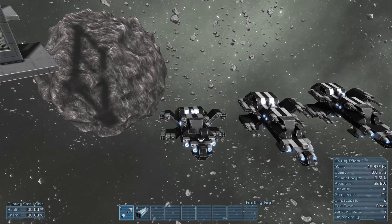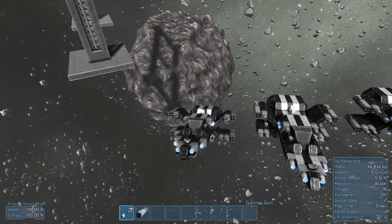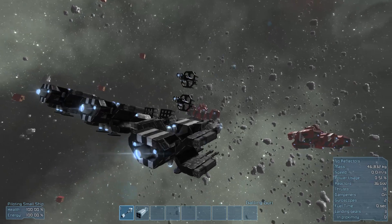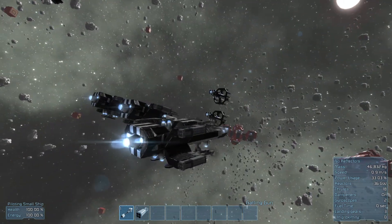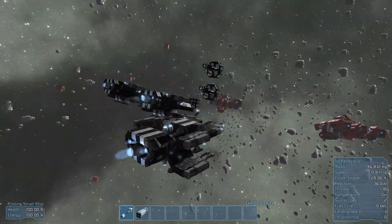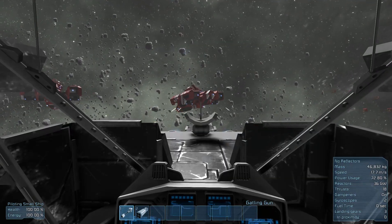If you'll notice, there are approximately eight gatling turrets and four missile launchers. What's really cool is how the physics are handled with these projectiles. Check this out — we're just going to start shooting the gatling gun, and the force from the projectiles is pushing us backwards through space, moving this gunship all by itself. Inside the gunship you can see we do have a rudimentary crosshair.